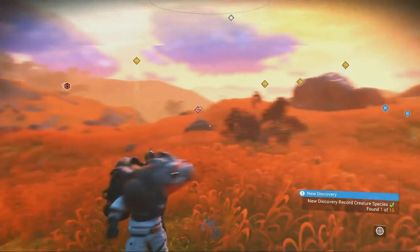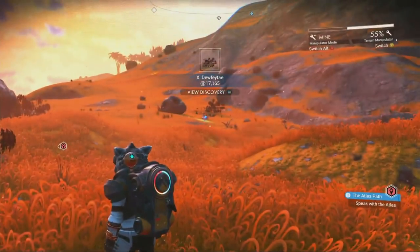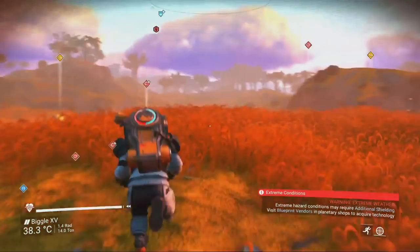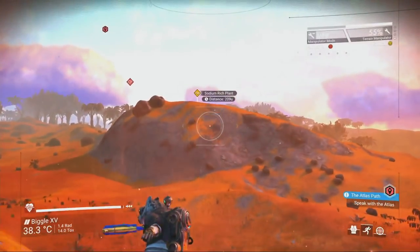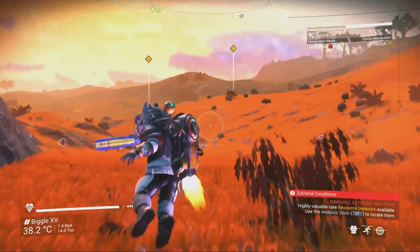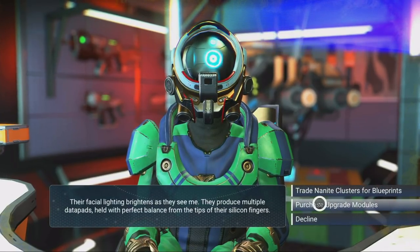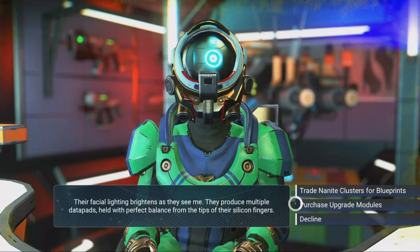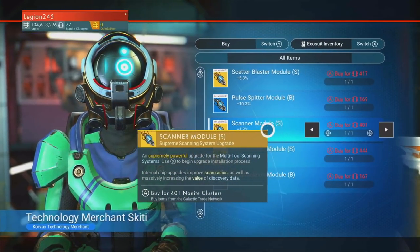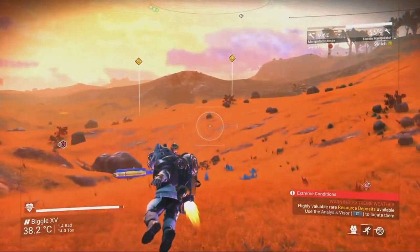Method number two is really simple. As soon as you've got your analysis visor fixed — one of the very first things you do in the game — just scan everything. Scan all the minerals, plants, trees, and creatures, because this earns you units and is a great way to build up starter money. But the key thing is upgrading your analysis visor. Go to a space station as early as you can and buy the visor upgrades that let you scan creatures and plants for even more units. If you get the S-class versions, you can end up getting hundreds of thousands of units for scanning a single creature, building up millions very quickly without doing anything you wouldn't already be doing.